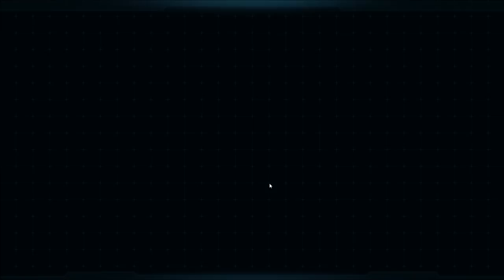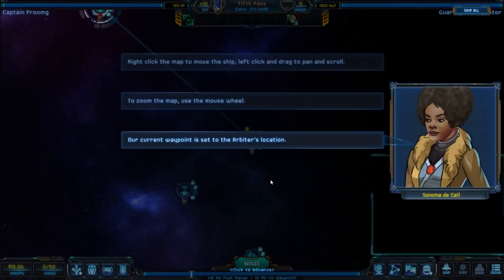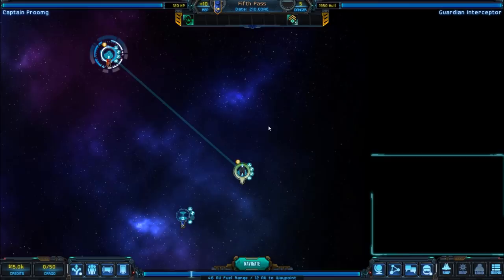Whenever you need advice or help with an interface, use Consult to talk with your officers. Right-click the map to move the ship; left-click to drag and pan. Use the mouse wheel to zoom the map. Our current waypoint is set to the Arbiter's location. To sail towards a waypoint, press space or click Navigate. So we can pan around, we can zoom in and out, and I think we can change our location. But let's go — they seem to have set us up for this.